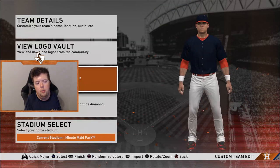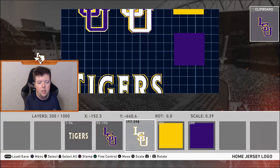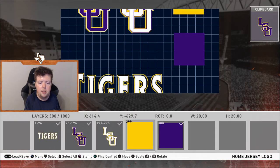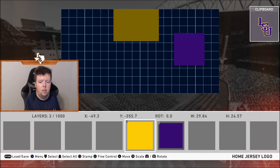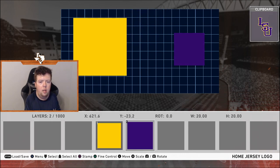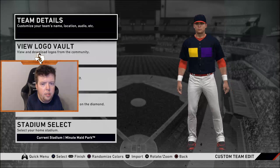The Astros are going to be replaced by the LSU Tigers. Go to logo editor, then go to home jersey. Load in LSU. Hit the down button on the D-pad to select all, then deselect the two color swatches. Come over here and delete these — you're not going to lose them. Then increase the size of these color swatches to pick your team colors.